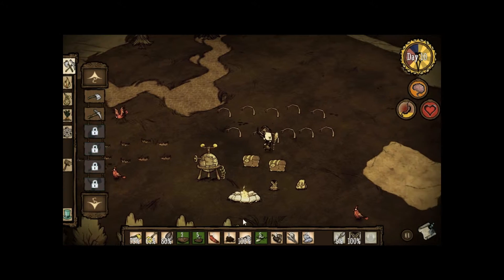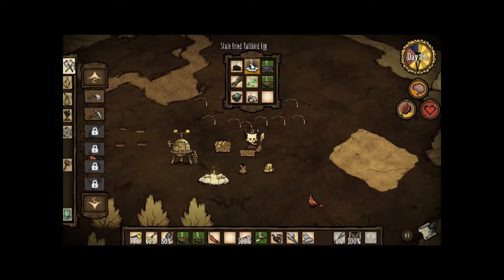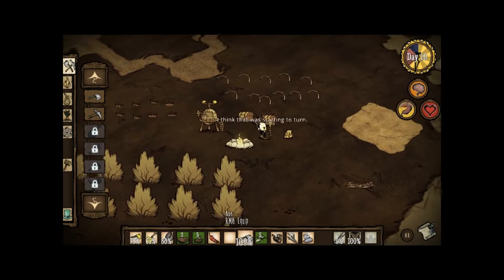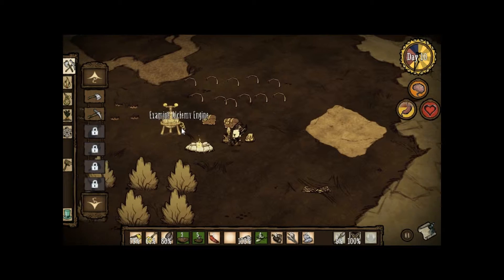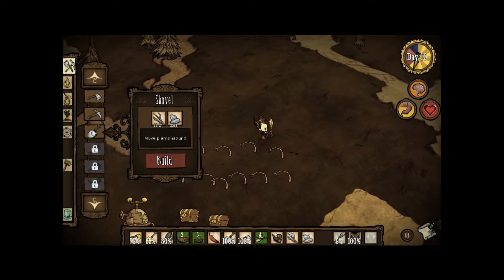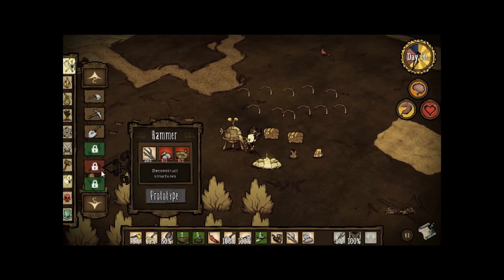So now, instead of just making or learning how to make a new thing just by researching things, you instead make a prototype near your alchemy engine. So, once you make that first prototype — like the shovel, for example — now I can make shovels anywhere. You have to make a prototype near your science machine.